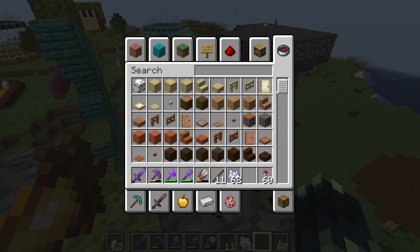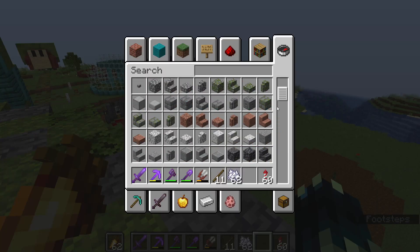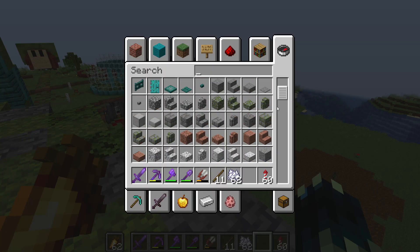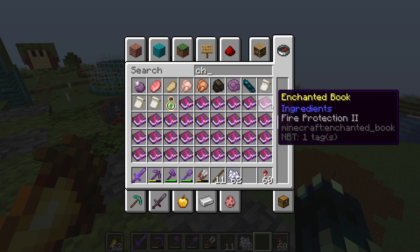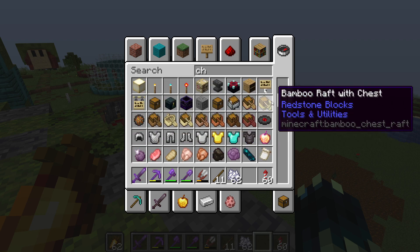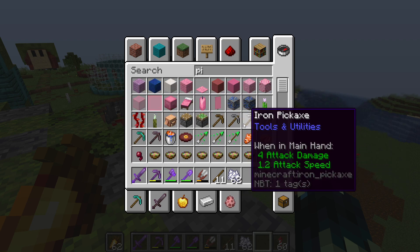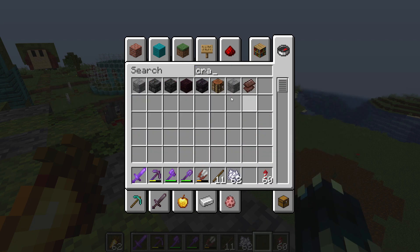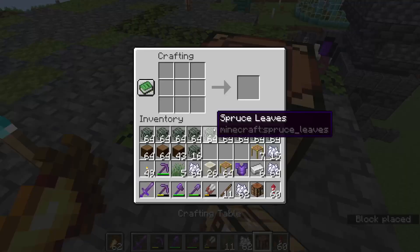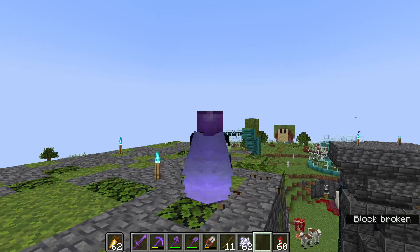We can now inside this world — that I've had for about 4 or 5 months — actually build with bamboo, as you can see right here. We can also build with chiseled bookshelves, which we should have somewhere — yep, as you can see. Piglin heads and mob sounds on note blocks are also enabled. And finally the crafting recipes for everything should also be enabled — as you can see, bamboo planks right there.